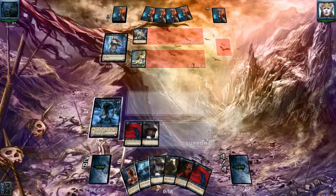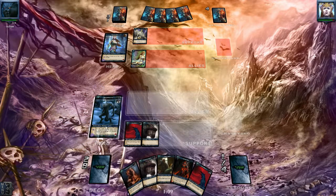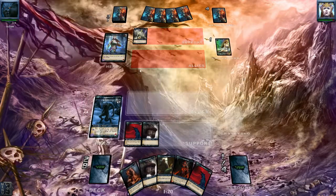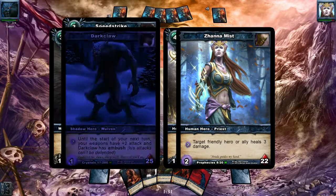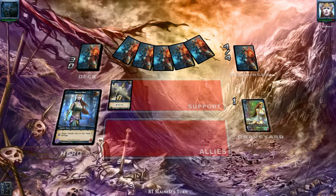Here we have a Full Moon — we can get rid of that easily. Play the Speedstrike, hit the Seductress, and hit Diana for one damage, removing one durability from his weapon as well, which is also pretty important.